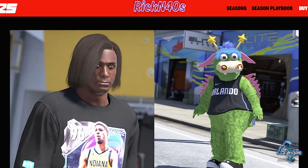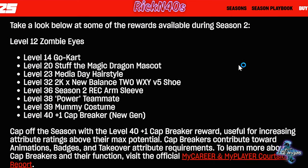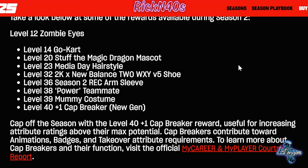At level 23, you get the media day hairstyle — that's the Jimmy Butler press. He had his hair pressed out. That was a balanced press. At level 32, you get the 2K New Balance Two Way Five shoe. That's Jamal Murray's new shoe.